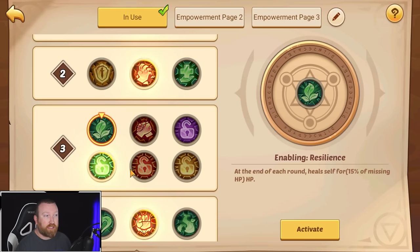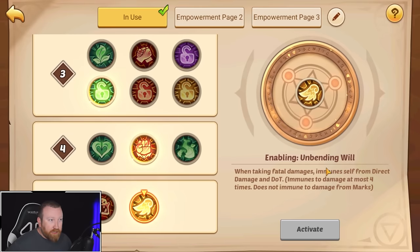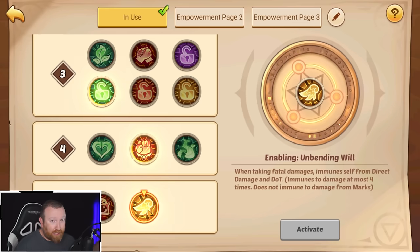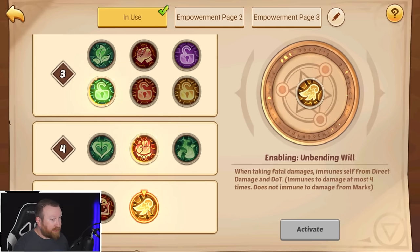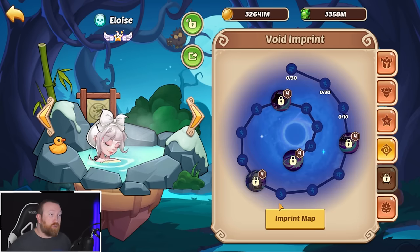If you're going up against something without CC, you can use Mark Purify, DOT Purify, or Attribute Reduction Purify. If you need more survivability and there's no CC, go with Resilience — though that's 15% of missing HP, so if you're speccing more into attack it won't do that much. Lastly, Unbending Will is the way to go. I stay away from Balance Strike on her because her basic attack doesn't heal at all — she just runs up and hits the hero, that's it.